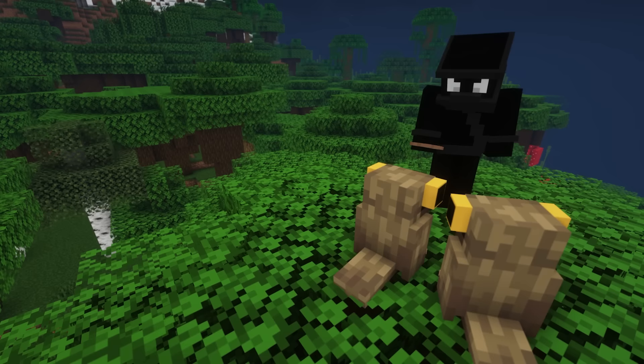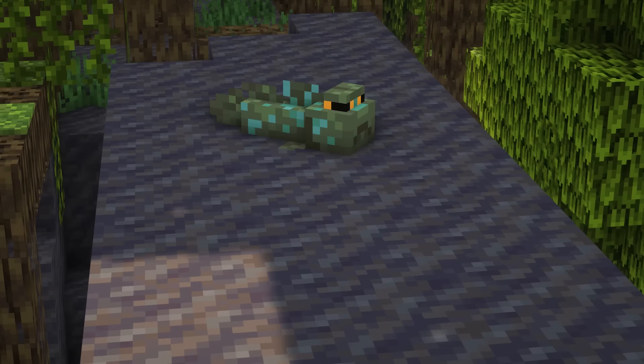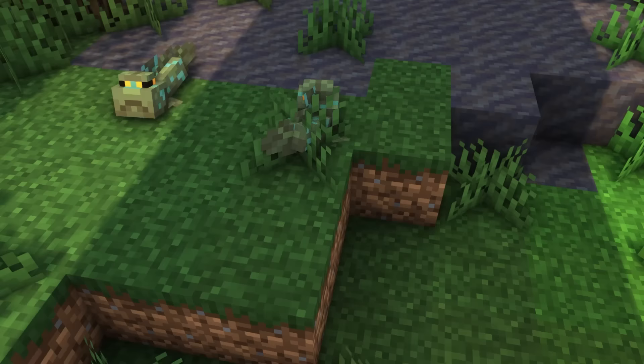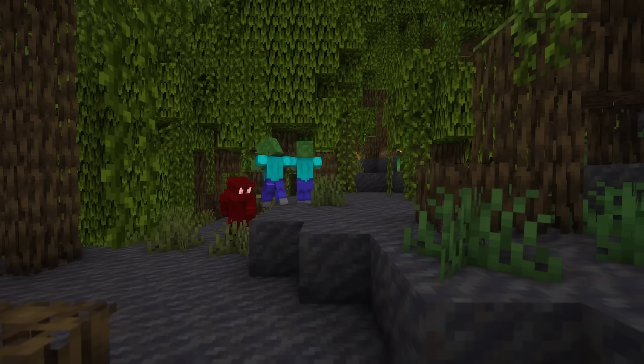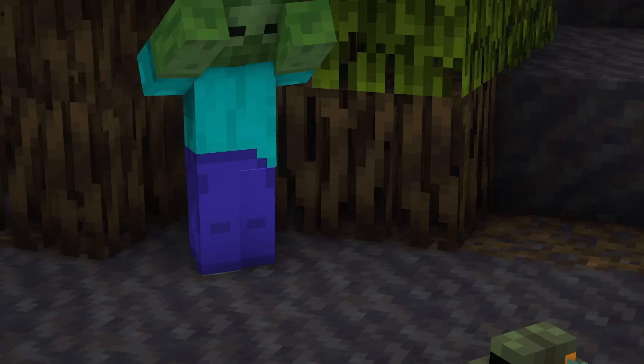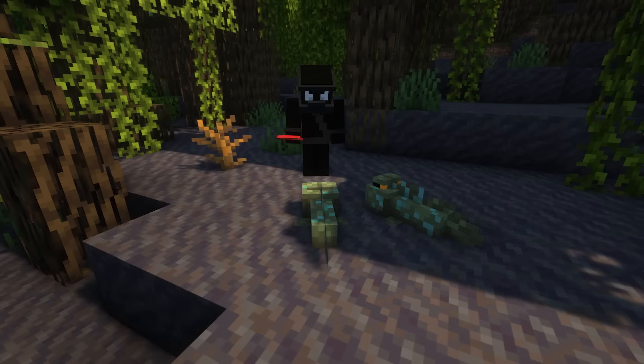Next up is the Mudskipper, and these passive mobs can be found in mangrove swamps. Although they resemble a fish, they actually spend more time walking on land, and when two meet each other they can be seen raising their fins to assert dominance. You can tame mudskippers if you feed them some lobster tails, and when the owner is injured, the mudskipper will protect you by spitting mud balls at the enemy, damaging and slowing them. These guys can also be bred with insect larvae, such as crimson mosquito larvae, or some lobster tails.